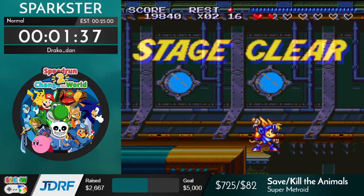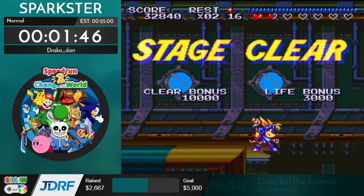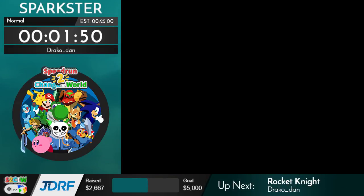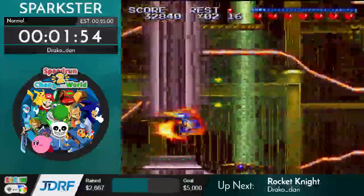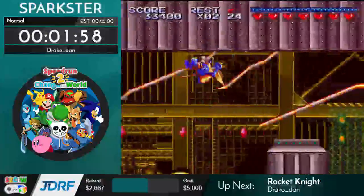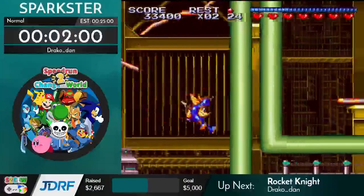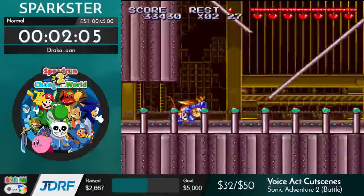What you may have also noticed through stage one is that lag management is extremely important in this game. This is a game that experiences a lot of lag spikes when there's a lot of activity going on, and lag naturally can translate to input drops as well. This is especially apparent during boss fights or spots where there's a lot of action going on, so a big part of learning to run this game well is learning how to minimize lag — that makes the game faster obviously — and also to deal with the input drops that come as a result of it.